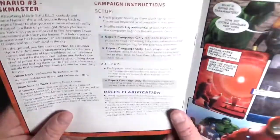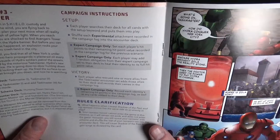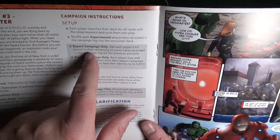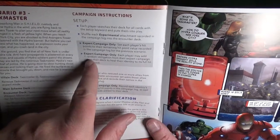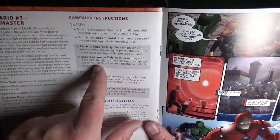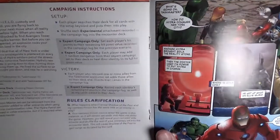With the Taskmaster here — each player on expert campaign sets their hit points to their remaining hit point value recorded. We have done that. Now each player may add one random application from their expert campaign set to their deck to heal their identity to its full hit point value.